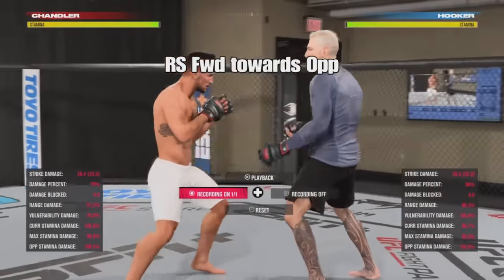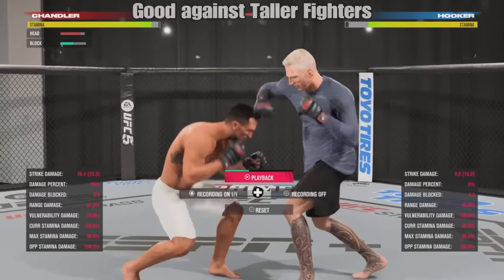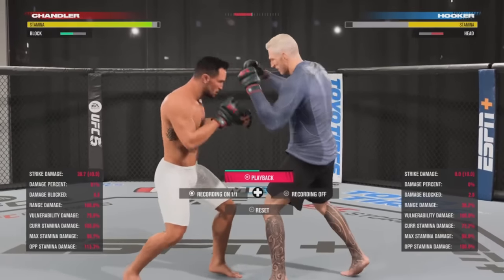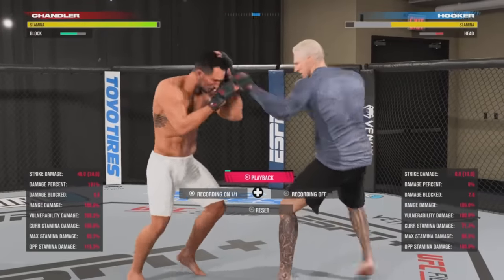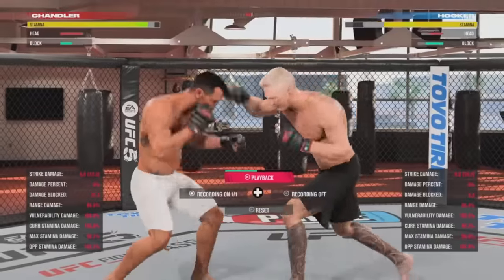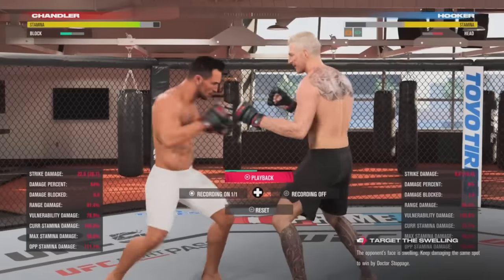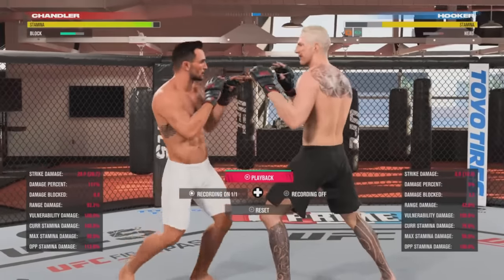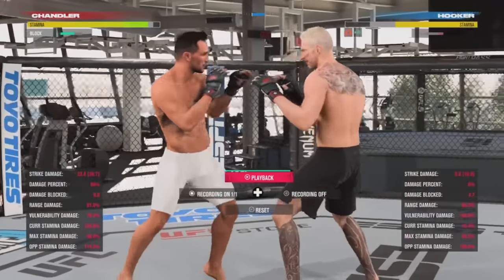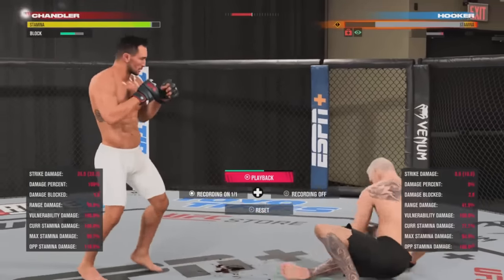Now we have duck counters, and since taller fighters have been buffed, duck counters are going to be really important for shorter fighters. You're going to be holding the right stick forward towards your opponent. Duck counters are really solid, especially ducking uppercuts and rear hooks — you really don't want to stay at the end of the range of a taller fighter. When it comes to practicing your counters, make sure you have the AI hold block right after, because that'll let you know if you're timing your counters correctly. If the AI is able to successfully block after the whiff, that means you mistimed the counter and it's not going to work in online play. Make sure when you're in practice mode using the strike recording that you have the AI block right after.